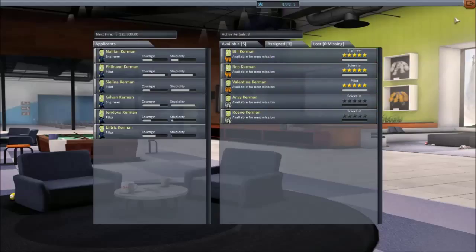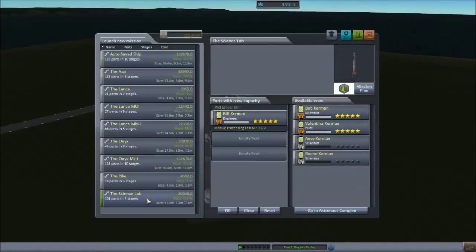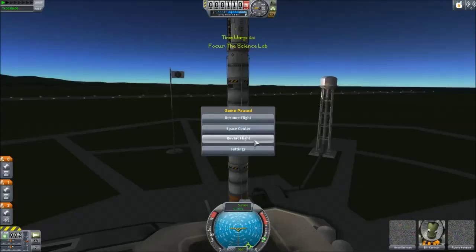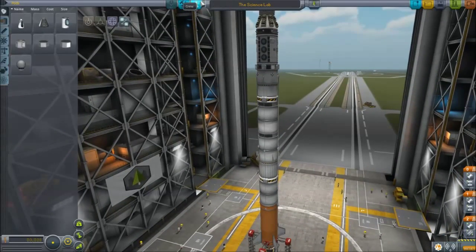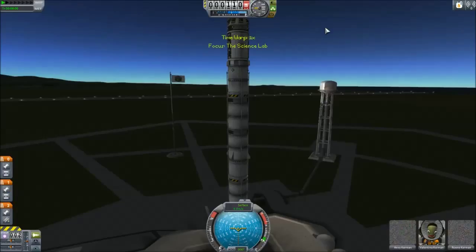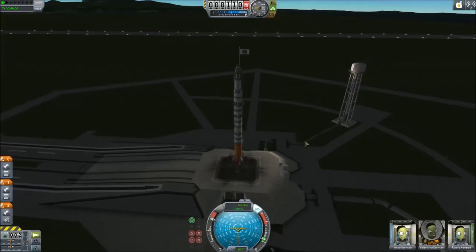We've got our scientists. I'm going to get my Science Lab and throw them in there — they're actually max level. Usually they start you off at zero level scientists, but they're actually max level. There's a Science Mode, so that's still good. I had Bill in there — I don't want Bill. I want Valentina, because she's actually a pilot. Got to keep things copacetic. I want to have a pilot in each of these, because that's the whole point — you're going to fly these things. An engineer can't fly. Actually they can in Science Mode, but let's try to keep things fun.